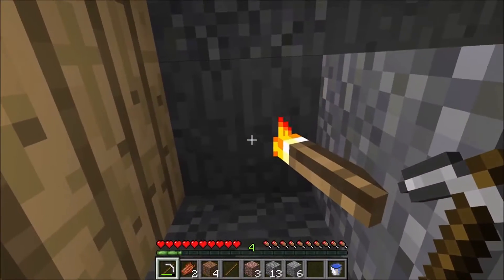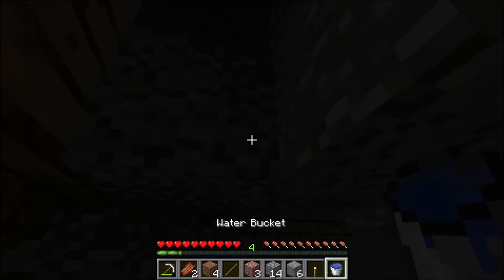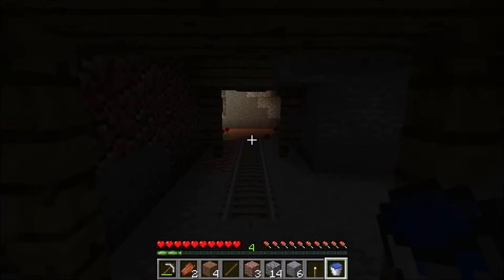Luckily there's one right here. Mine down the block above it and replace it with water. Congratulations, you got your torch.